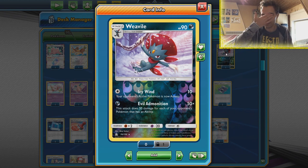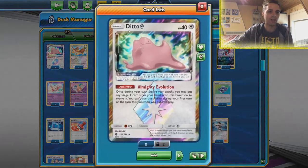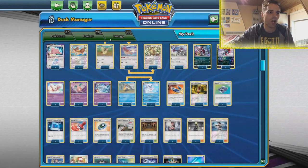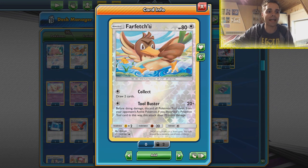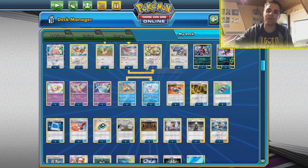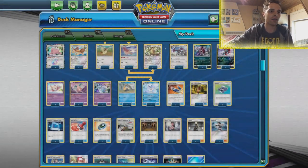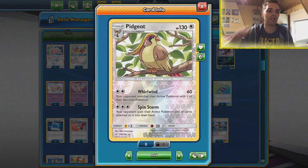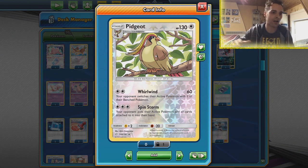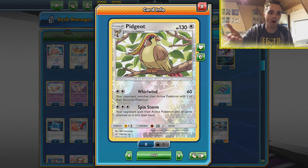We also have one copy of Weavile, because sometimes Mewtwo decks have a crazy amount of abilities in play, and this can evolve from the little Ditto. Ditto can actually evolve into a lot of Pokemon in this deck, so that's awesome. We have one copy of Farfetch'd which can easily get rid of Spell Tags or any tool cards on the opponent's active while also dishing out 90 damage for a single attachment, so Farfetch'd is definitely seeing play.